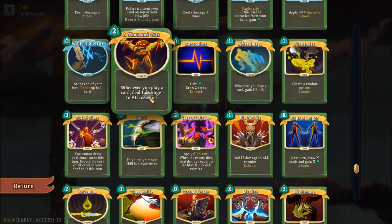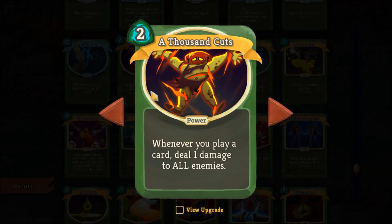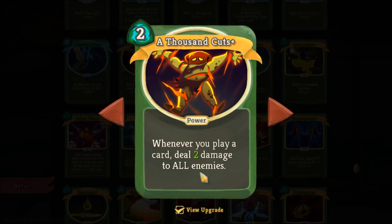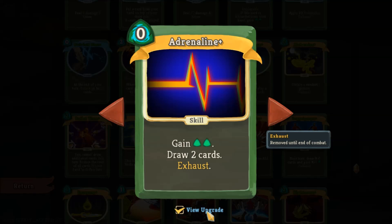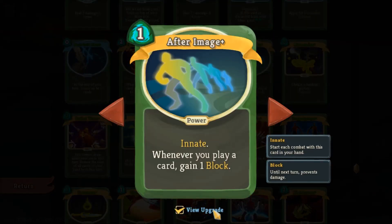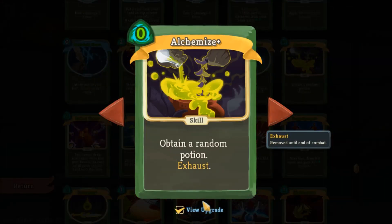Now we get to the epic level cards. A Thousand Cuts gives you one to two extra points of damage for every card you play — for shiv or zero cost card strategies this can wreck groups of enemies very quickly. Adrenaline is basically a perfect card if nothing else you desperately need comes up — free energy and free card draw. After Image at zero cost can give you free block, though it doesn't synergize with dexterity unfortunately. Alchemize gives you a free potion — enough said.